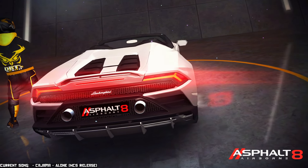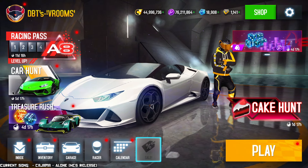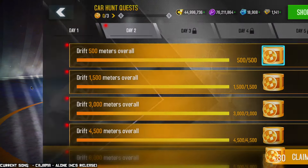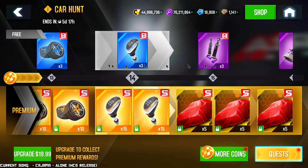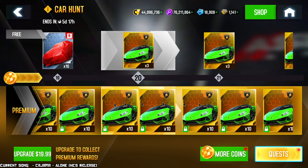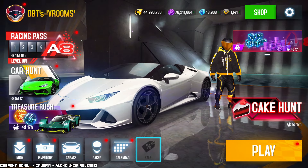Like I just mentioned, this is the current car hunt going on at the moment. It started recently, and there's still five days and some hours to go. As usual, if you pay $20 — which is the premium price — you're able to unlock the car right away in the first tier. In tier 19, you can still acquire the SE 10s. Later in the premium lane you also get kits for the car. Basically, $20 gets you the car — that's the gist of it.